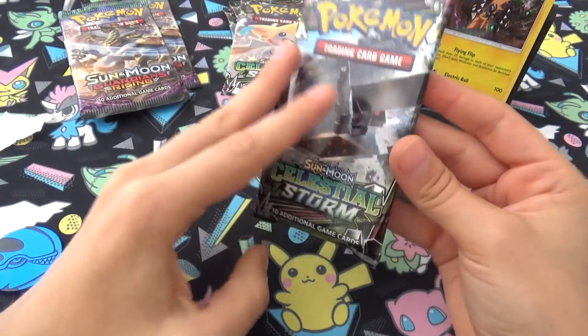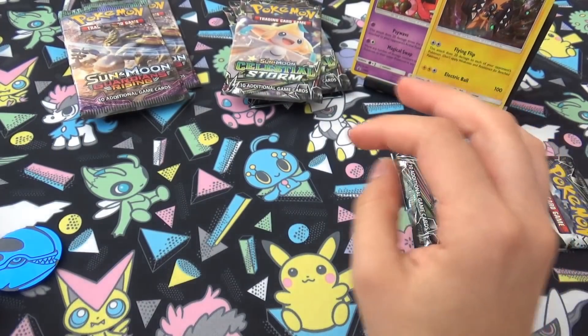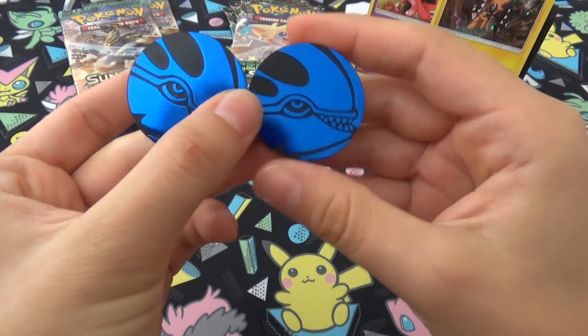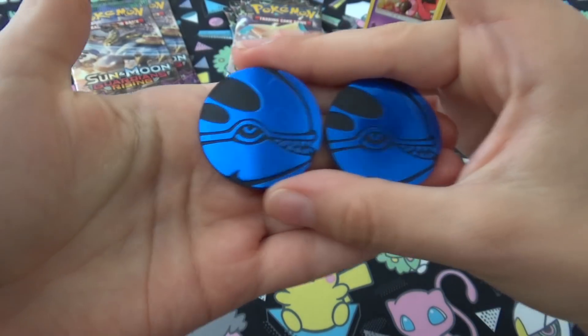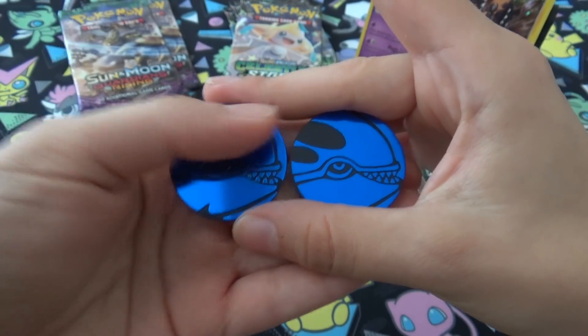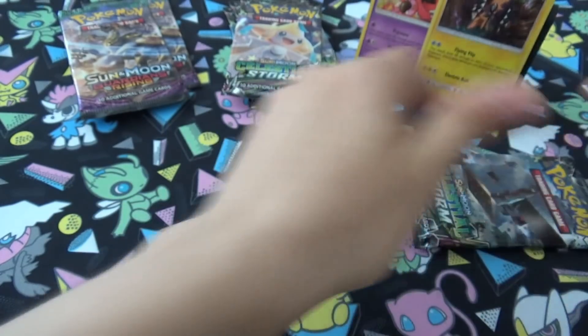We'll do two Celestial Storm and one Guardians Rising. Before I forget, the coins you can get for this one are Kyogre and Groudon. There are also one-pack checklane blisters — I believe that comes with the Groudon, so you have to get both if you want the set.